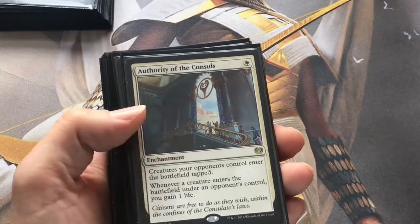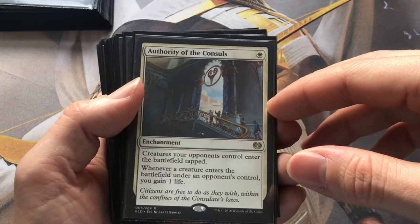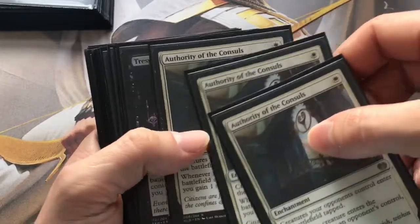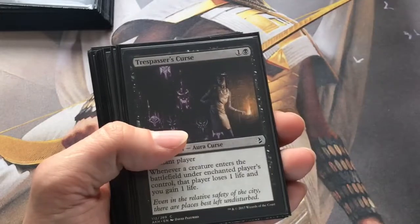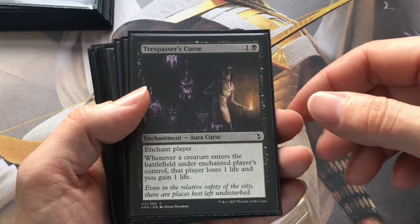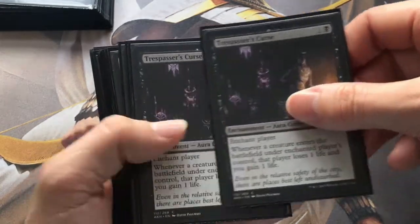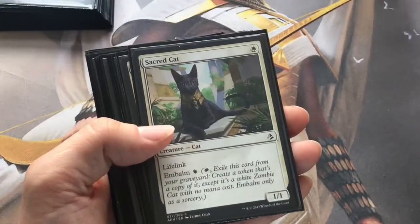Then ways to gain life. So Authority of the Consuls - whenever a creature enters the battlefield under the opponent's control, you gain a life. So every time they play a creature on their turn, you're triggering and getting a horse. Three of those. We've also got Trespasser's Curse - whenever a creature enters the battlefield under an enchanted player's control, they lose a life and you gain a life. So that's again triggering off creatures to gain life.